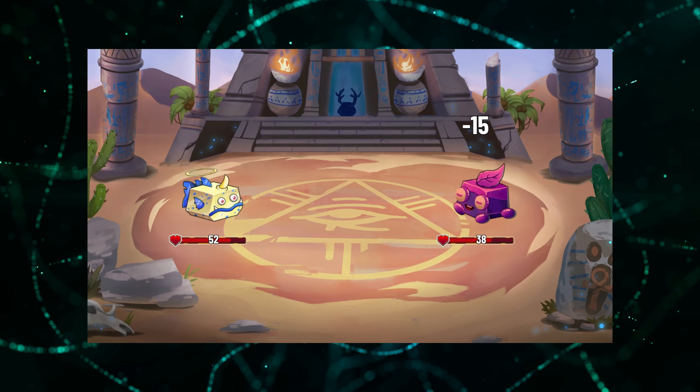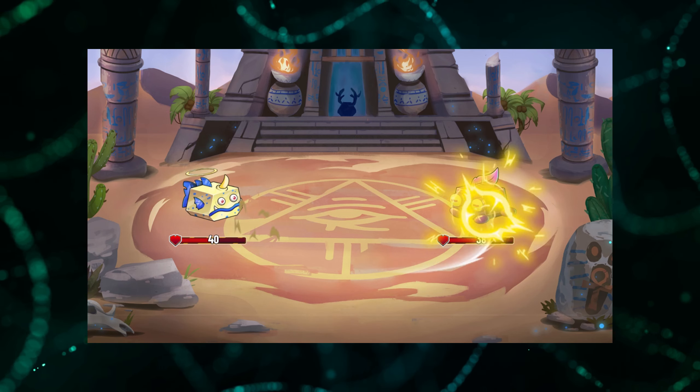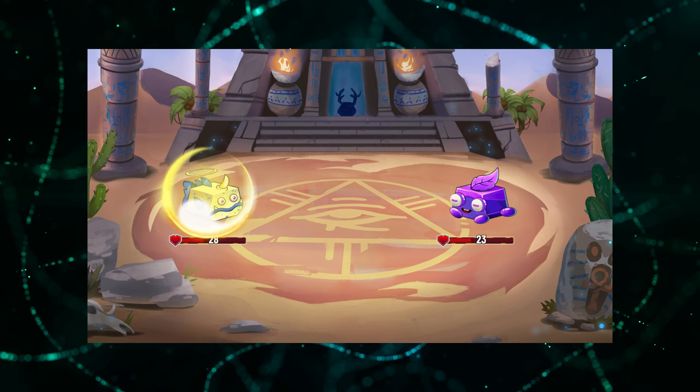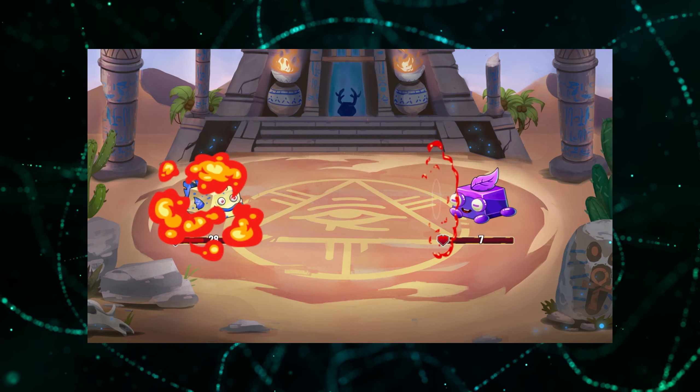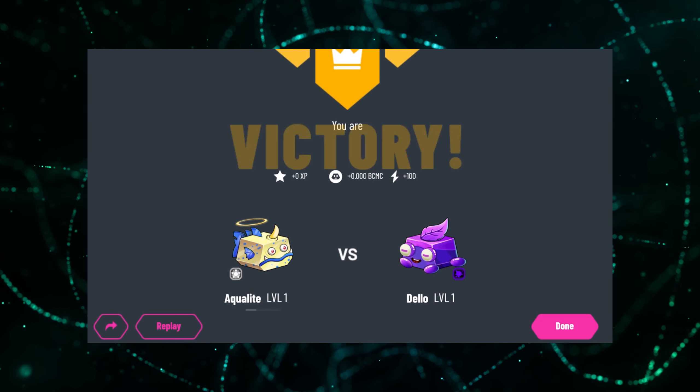There will be catch blocks and battle blocks, which are random depending on the hash of the block in the actual blockchain. In catch blocks, you can try to catch that monster and pay more BCMC to increase the chance of catching it. In battle blocks, you can choose one of your own monsters to go up against the monster that pops up. When you start a battle, you choose one of your monsters, sign a transaction, and the battle goes on in the background — you can view a replay of it afterwards.